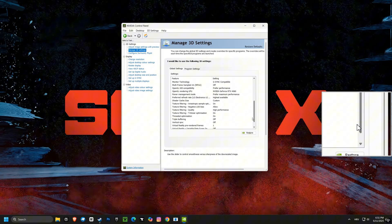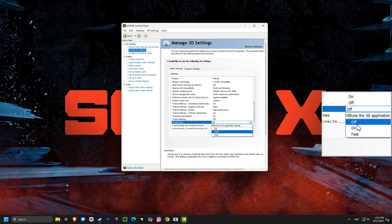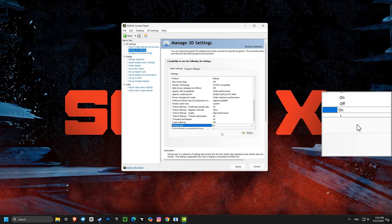Also, enabling vertical sync in the settings but disabling it in the game itself can help prevent screen tearing while maintaining responsiveness. This gives you the best of both worlds.